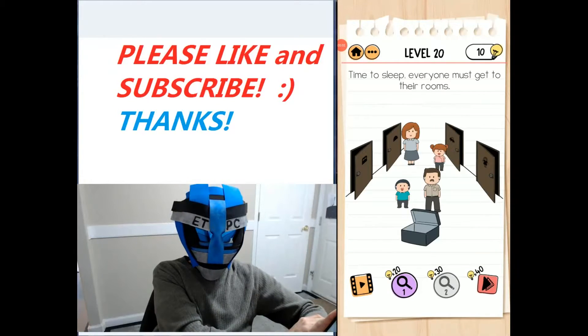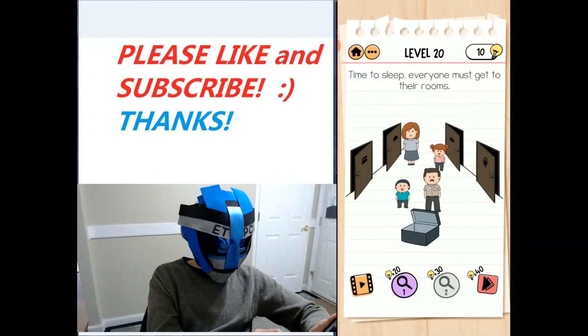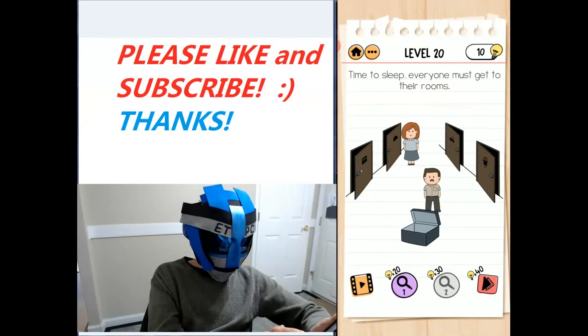Hey friends, welcome back. I'm playing Brain Test 2, Tricky Stories, the McBrain Family Level 20. Time to sleep everyone — must get to their rooms. The mom and dad's room is the first one on the left. Let's put the iron in there, then the key, and the doll. The truck is the boys' — let's go in there. Water bottle, headphones, blocks, briefcase — there we go.